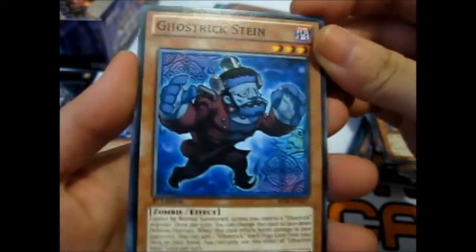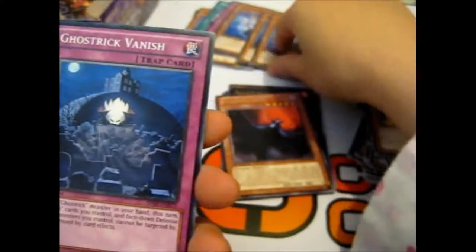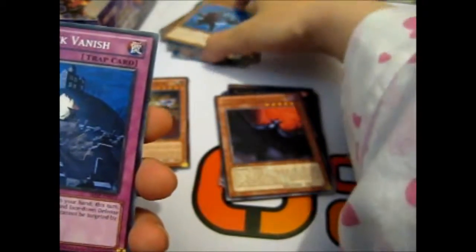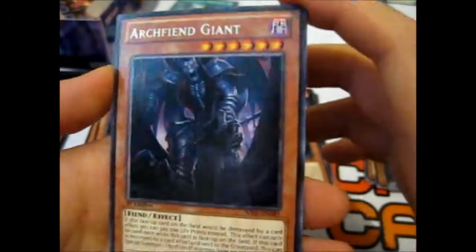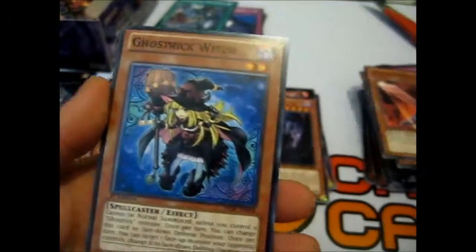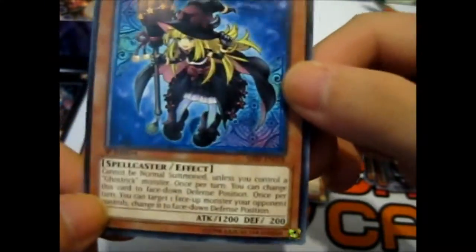Ghost Trick Stein — for the Frankenstein's Monster. I guess Ghost Trick Specter is like Casper for the ghost thing. And I think that character came from a Japanese or Chinese thing from somewhere. Anyway, Ghost Trick Venture, Arch Fiend Giant, knife — ooh, Ghost Trick Witch. That's a pretty cute card.